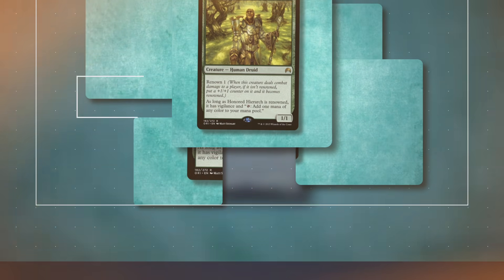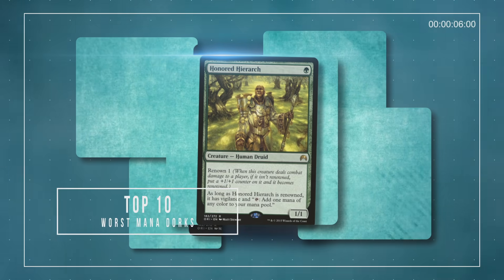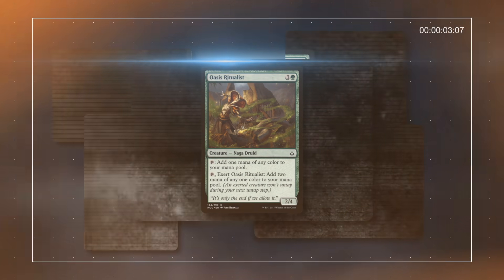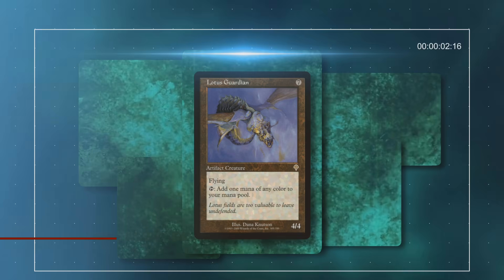Mana dorks are a community name for creatures that you can tap for mana. Getting extra mana is a very powerful effect, so it's no wonder that so many of these cards have traditionally been really good. However, not every card can be great, and sometimes cards don't quite live up to their legacy. So today, we're going to go over some of the worst mana dorks in the game.